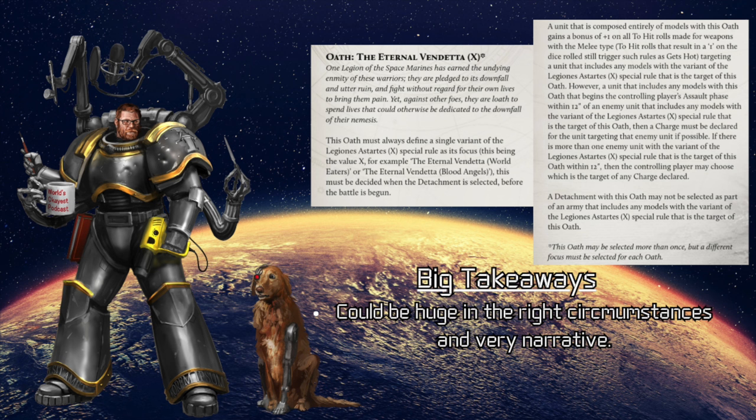Black Shields are pretty melee-based anyway based on a lot of these options, so I think that's fine — you were probably going to charge anyhow. You can still be put in some awkward situations, charging things you wouldn't have wanted to, but you still get an option to choose which unit you charge if you are within 12 inches. Interestingly, an attachment with this oath may not be selected as part of an army that includes any models with that variant. And you can select this one more than once for a different Legion if you wanted to — though in practice you probably want to get something else from those oath slots.